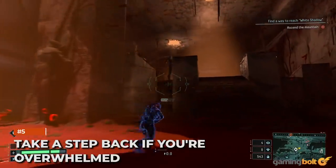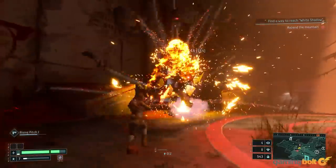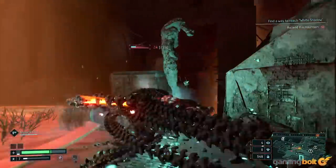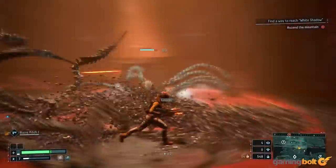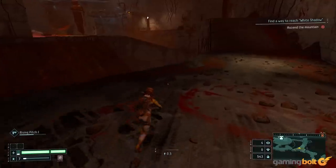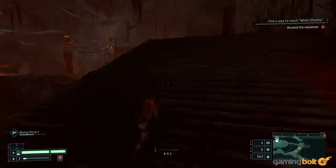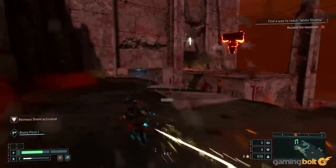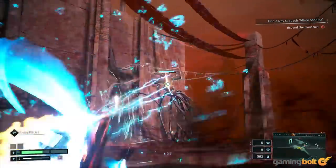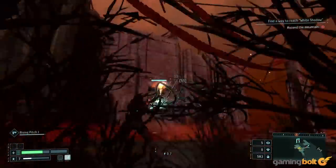Take a step back if you're overwhelmed. In Returnal, you'll often find yourself overwhelmed, especially in the earlier hours of the game. Large groups of enemies might put up an imposing challenge. If you find yourself on the wrong side of a fight, it's best to take a step back and head to previous rooms. If there are branching paths you haven't explored or optional rooms you ignored, go do those first — maybe you'll come back with more health, healing items, or a stronger build.